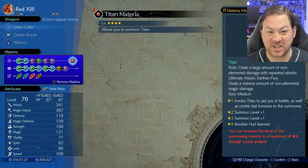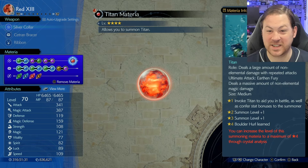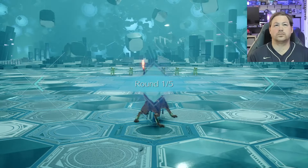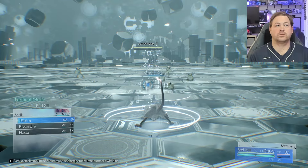The Summon is Titan because I always forget to set my Summon to something useful. I would recommend Bahamut Arisen or Gilgamesh though. Round 1 is easy — you cast Blizzaga and win.